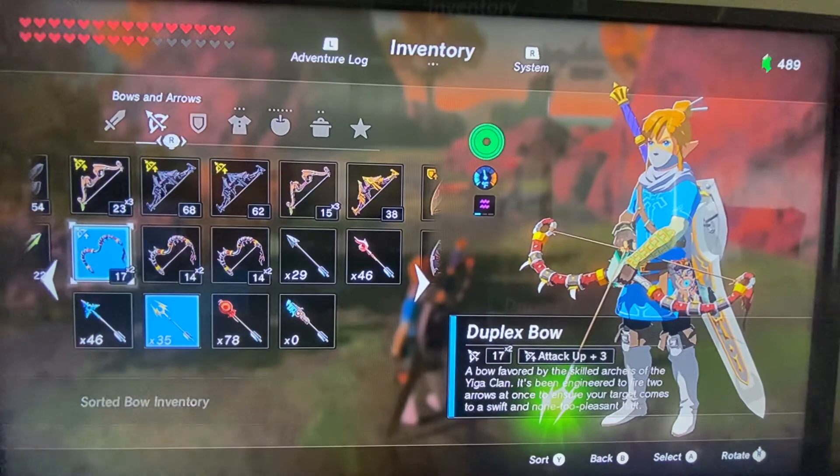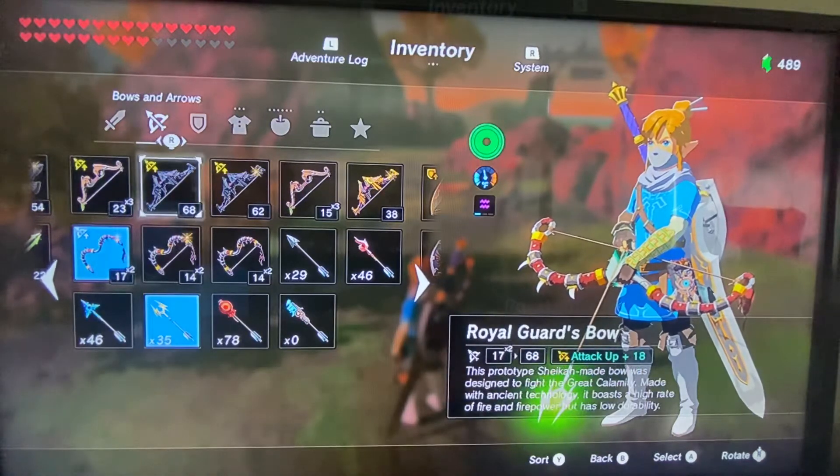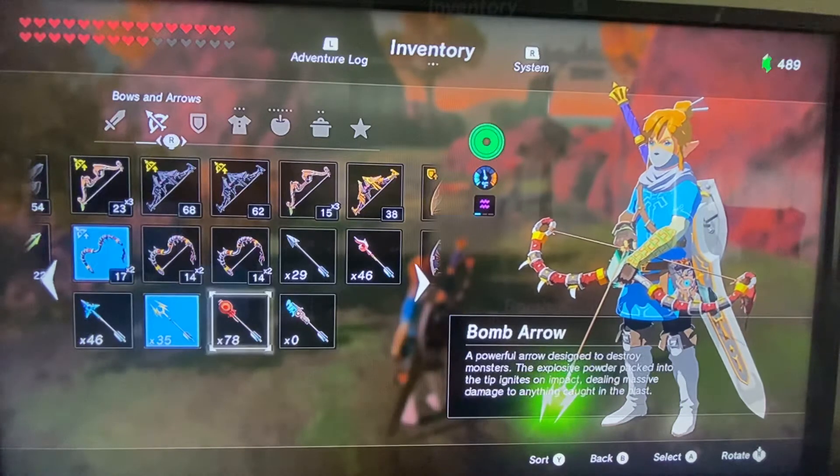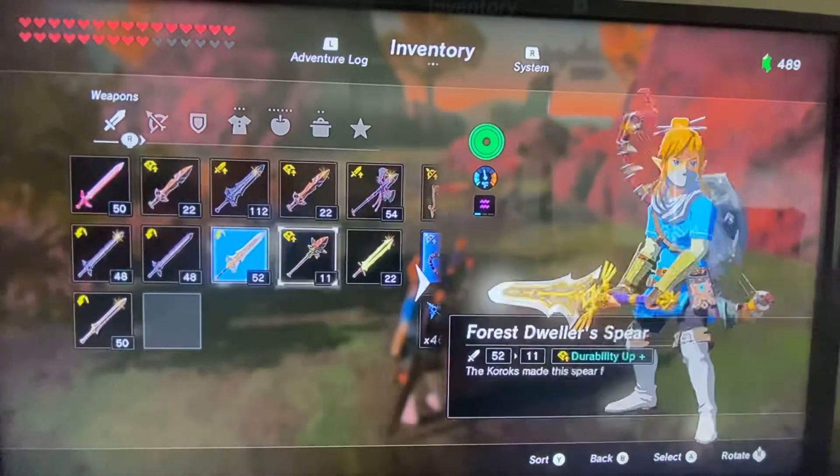One of the requirements is five to seven multi-shot bows. You can easily get duplex bows once you defeat Master Kohga at the entrance of the Yiga Clan Hideout. Right before you go inside there are three Yiga Clan foot soldiers — just use bomb arrows twice while bullet timing and you can kill them in two shots, getting three duplex bows. Come back on another blood moon and get six duplex bows.